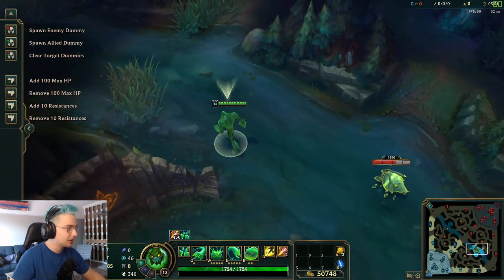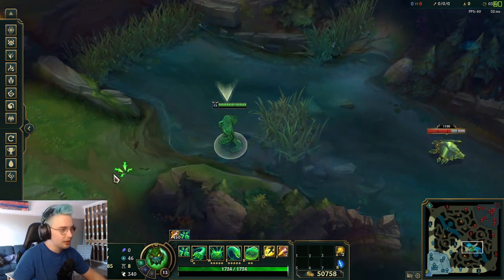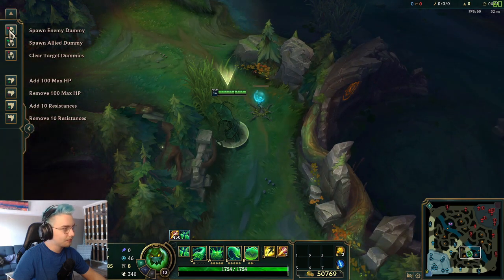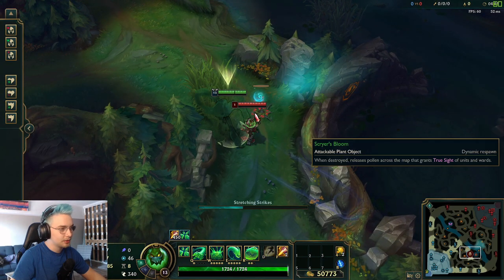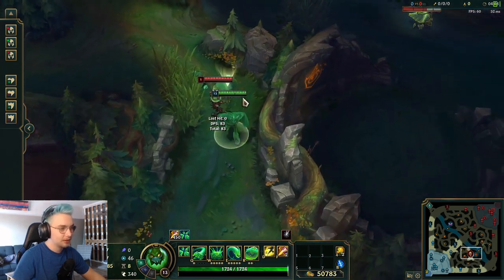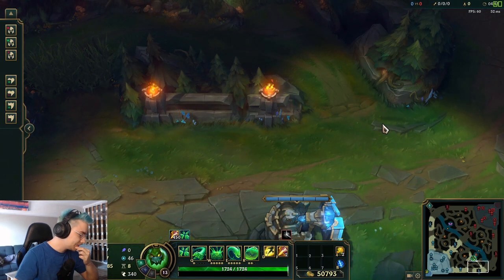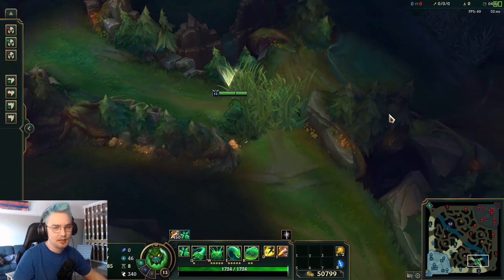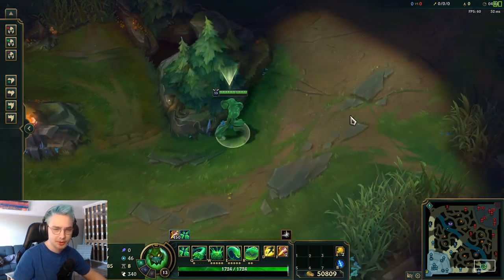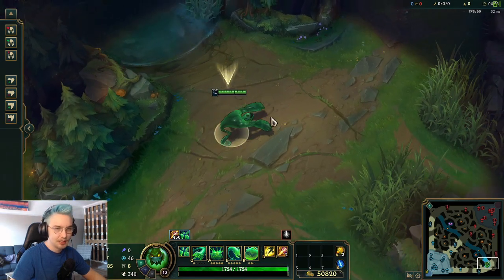You can latch your Q onto pretty much anything targetable — shrines and similar objects included. The exceptions are things like Illaoi tentacles, which still aren't allowed, and I think Gangplank barrels are another exception. Riot will likely eventually change this, but just something to note.